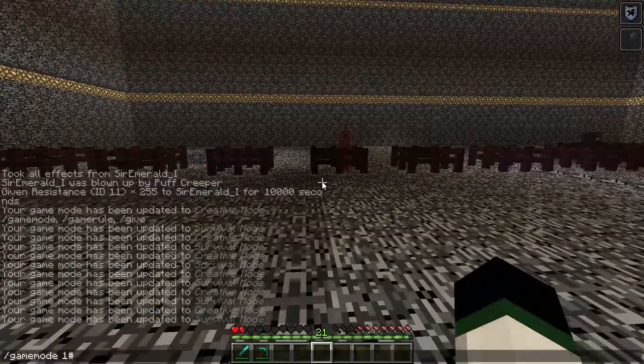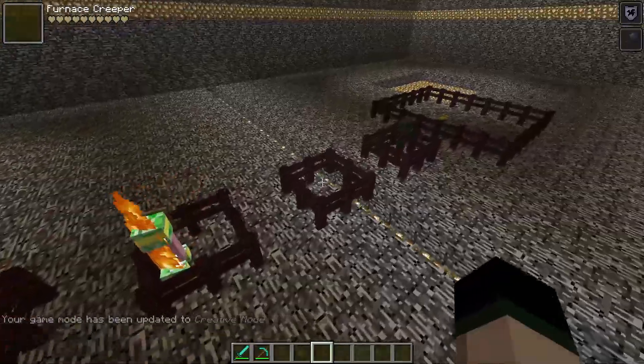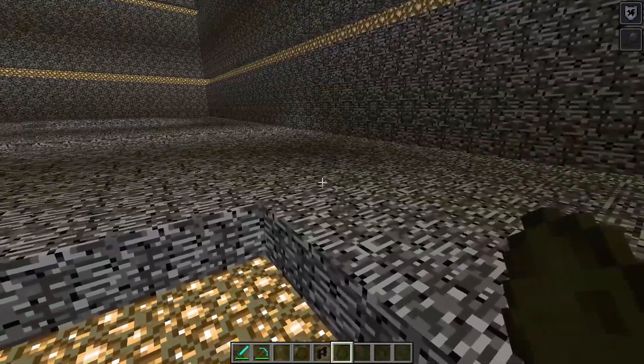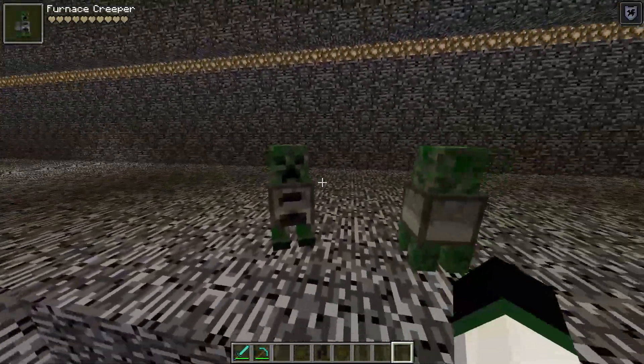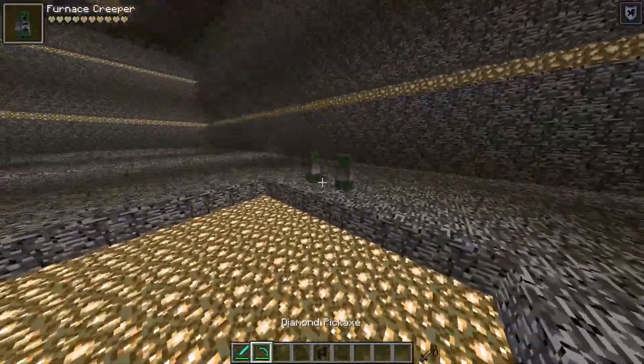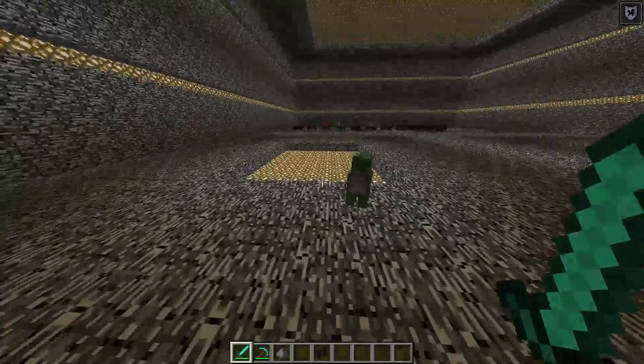Why did all of them just disappear? They all just vanished. Oh, they're all invisible. So that one made itself invisible so he could kill us. Okay, now he's visible — that was super weird. Let's kill one of them so I don't die from both. But this one is just very fun to fire, like the Helicreeper.